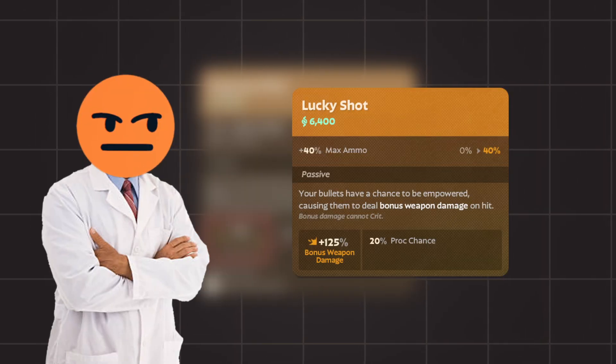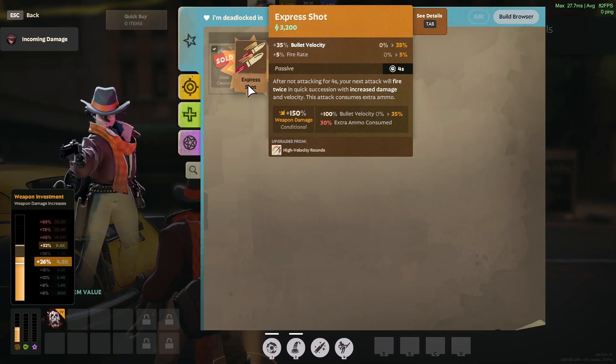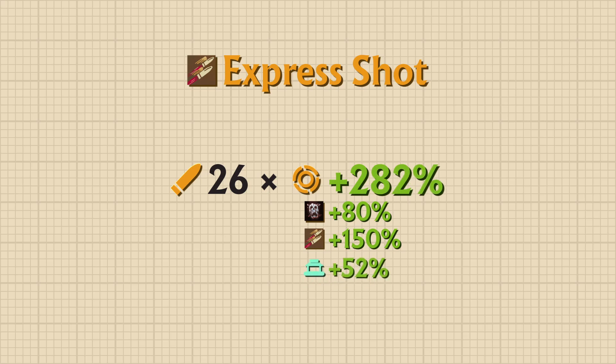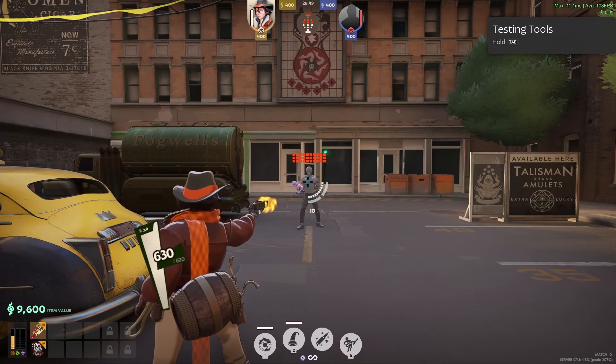Looking at you, Lucky Shot. We can see this with an example using Holiday, Glass Cannon, and Express Shot. Holiday's base bullet damage is 26. Glass Cannon provides 80% weapon damage, Express Shot provides 150% weapon damage, and because our weapon items total 9,600 souls, we gain a bonus 52% weapon damage. This gives us a total of 282% weapon damage, meaning each shot in Express Shot would deal 99 damage — which is the value we see in-game.